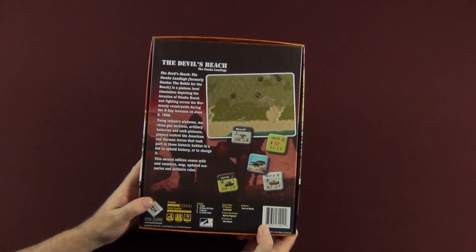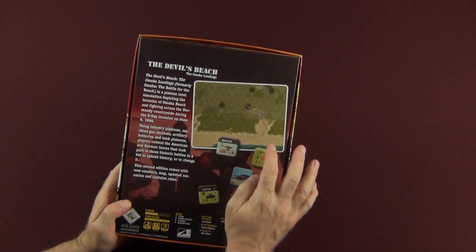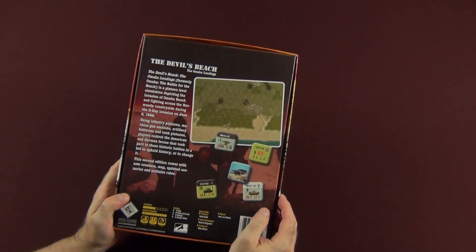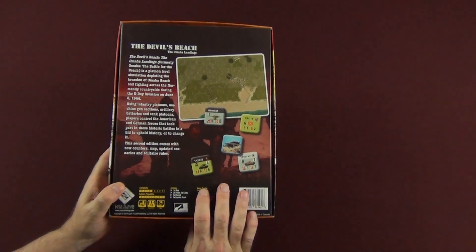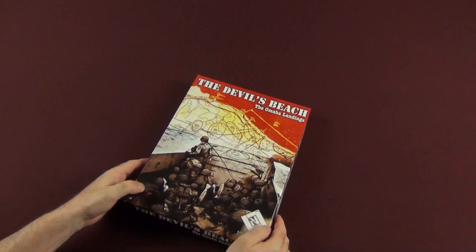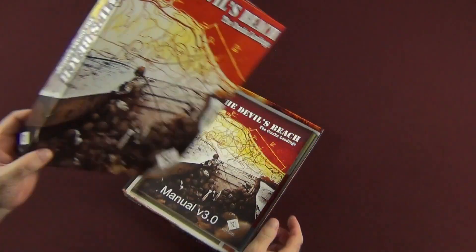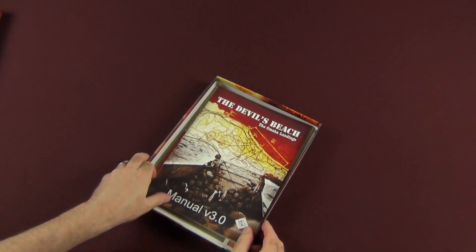This second edition comes with new counters, map, updated scenarios, and solitaire rules. That is a look at the map and the counters we're going to see inside — that's the back of the box. A lot of people like to see what's on the back of the box. There's your front cover — pretty cool front cover as the boys are getting ready to storm Normandy. Let's take a look inside the box and see what we get.